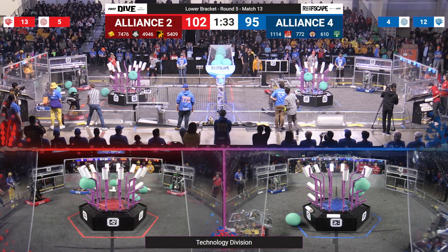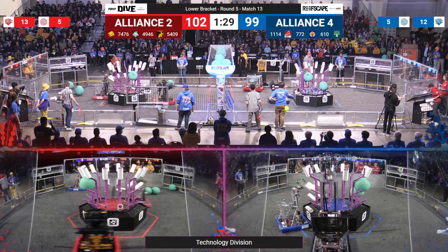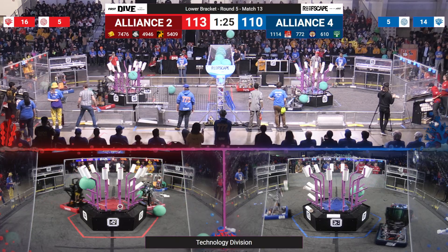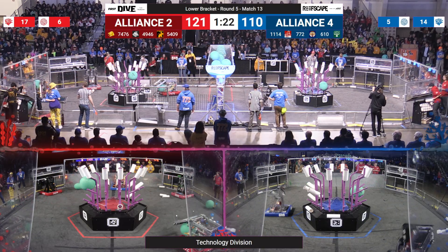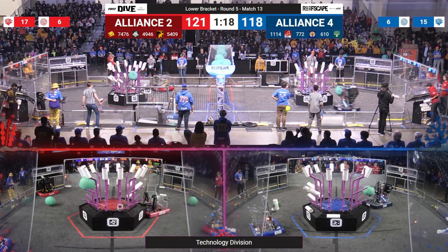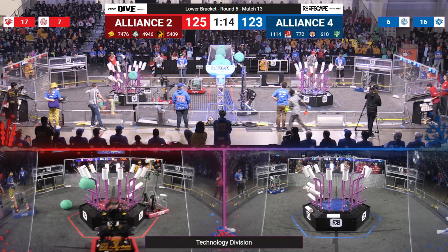Over on the blue side of the field, 610 jumping off an L2 score. There goes 1114 up tall for an algae score into the net. Here comes 1114 for an L4 and 610 for an L3. Your blue alliance now back in the lead. Chargers and AlphaDogs working together. 772 playing a bit of defense while also grabbing more algae from the red side of the field. There goes EOM Robotics — they've got a good pop up into the barge. They're good.